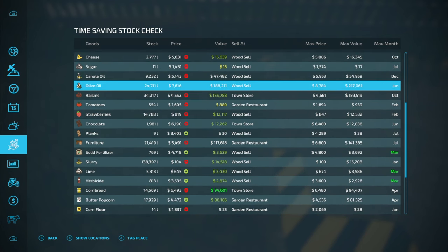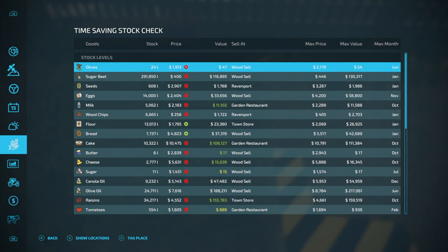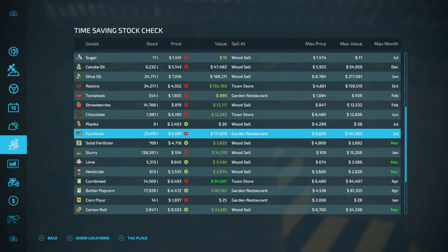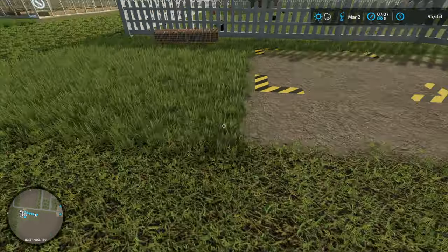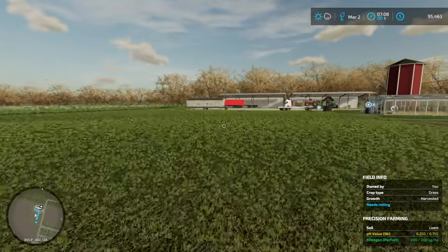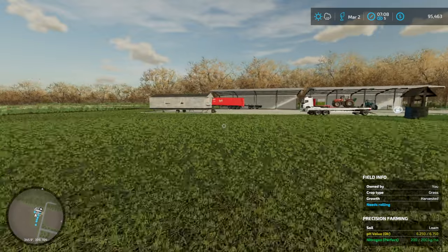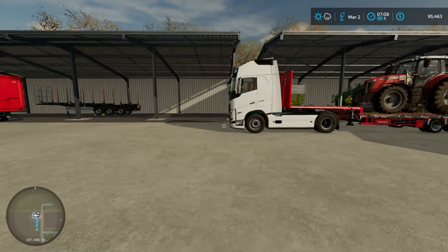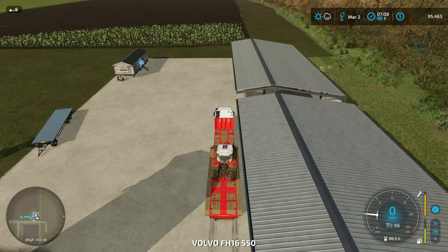I might have a bit of a sell-everything sort of occasion because there's so much stuff here. I would sell olive oil in June. I'm going to sell cake, raisins, furniture and cornbread. Let's get to the truck. I hope I can remember that — cake, raisins, furniture and cornbread. Cake, raisins, furniture and cornbread. If I keep repeating it I'll probably remember it.